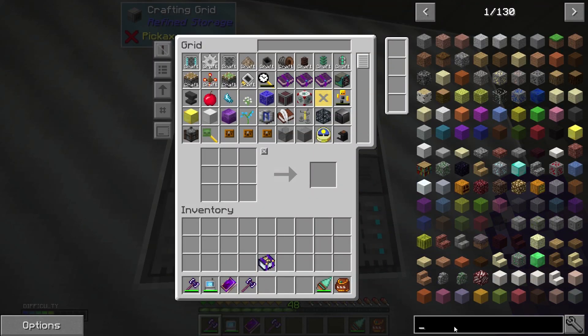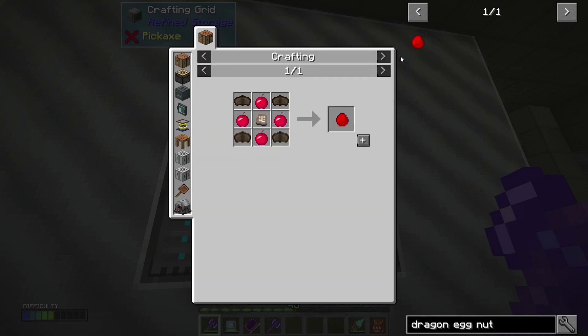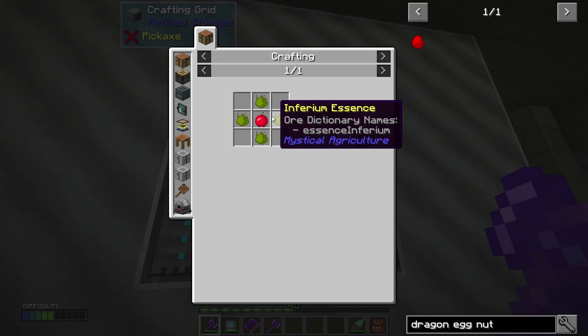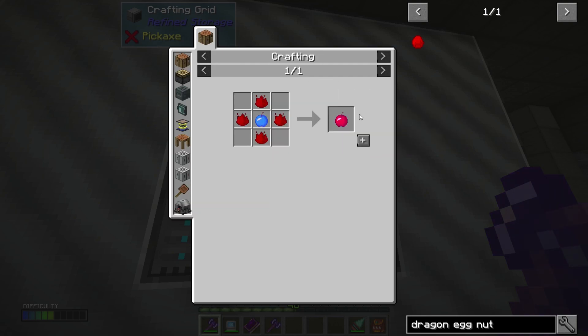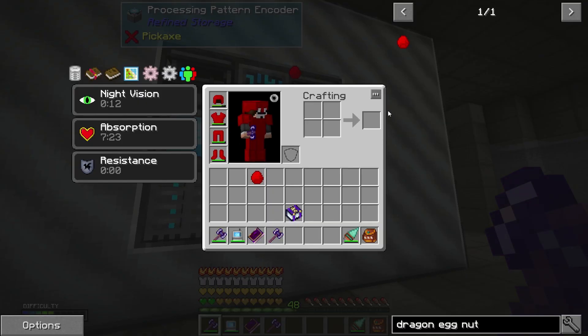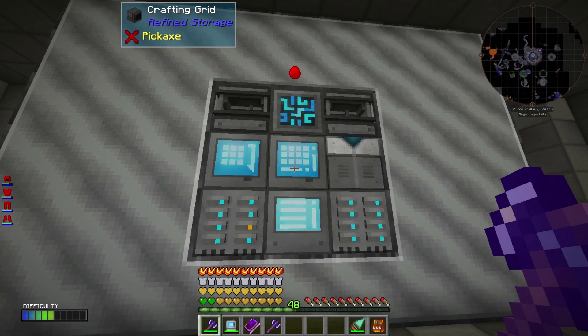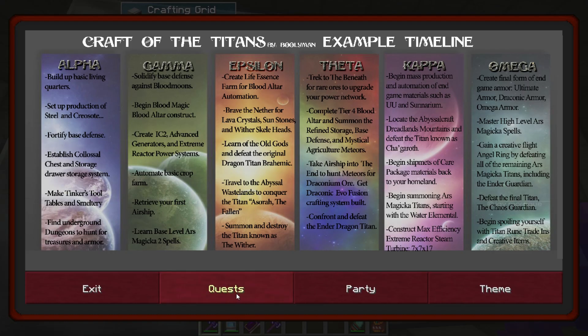We need to make the dragon egg nut. The dragon egg nut — not a big deal. This is some bat wings and a supremum apple. I got like 24 of these from a quest I think. We got those, no problem. Let's go — boom — and boom. There we go. We have a dragon egg nut. And we should be able to accept that quest.